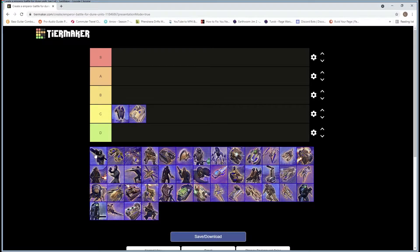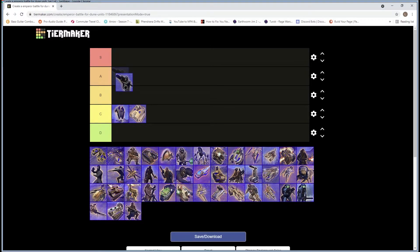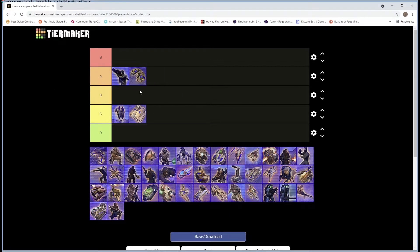Now we've got the Ordos AA unit — these are actually pretty good. Like most rocket soldiers I'd probably put them in the A group. They're not as effective against ground vehicles but they are super cheap and can also attack air. When you've got a unit that's anti-vehicle and anti-air, that's just a decent unit. They fire fairly quickly, do a good amount of damage against air units — really really good. These are similar to the Harkonnen rocket guys but better against air units.